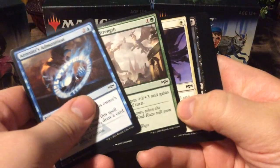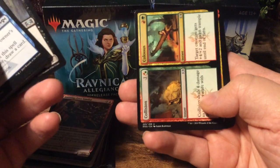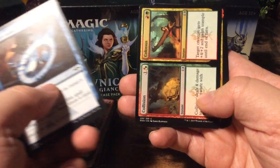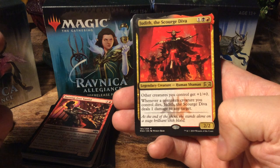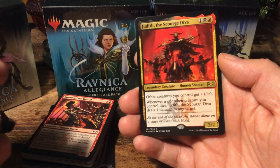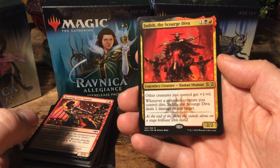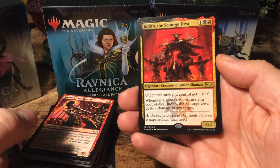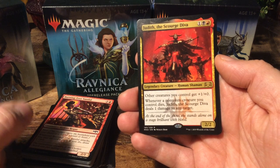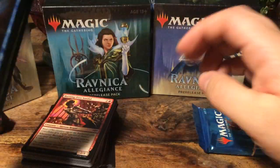Two packs left. Regenesis, Ors of Enforcer, we have Collision and Colossus. And as another rare, Judith the Scourge Diva — nice, also a Rakdos card. That fits nicely into the theme. It's a 2/2. Other creatures you control get +1/+0. And whenever a non-token creature you control dies, Judith the Scourge Diva deals one damage to any target. And we have a foil Scourge Mark, which is a common, and another token.